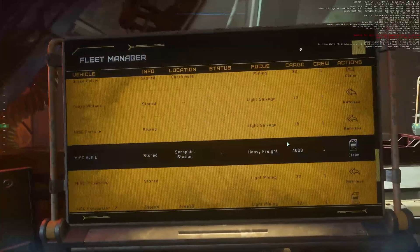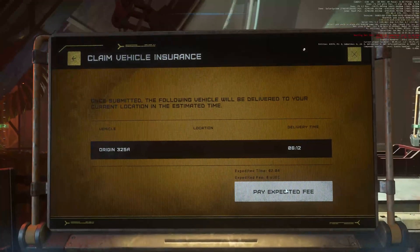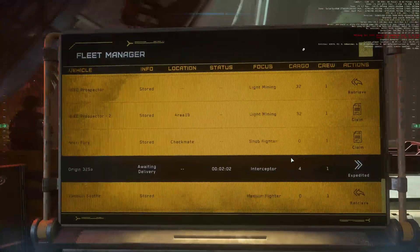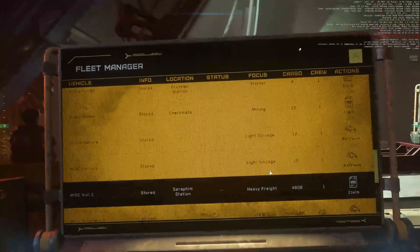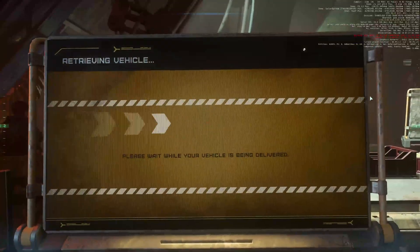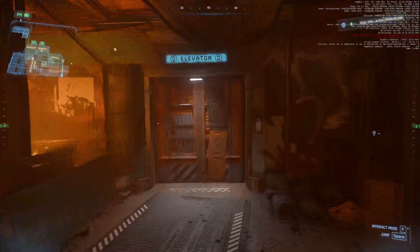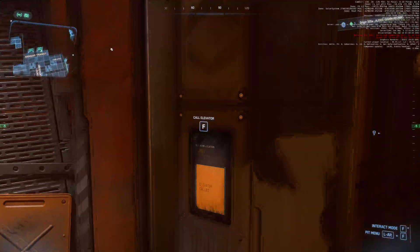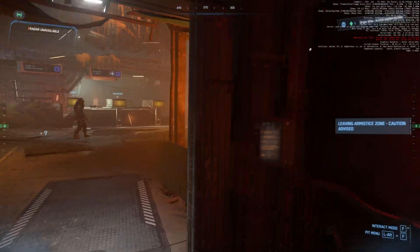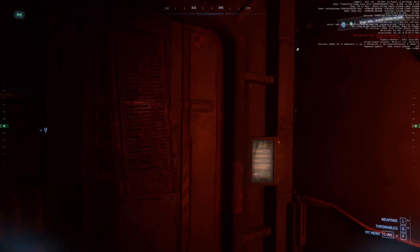We're going to select something. That one's been destroyed, let's make sure to get rid of that problem. Let's get something — you know what, we're going to go with that. So we're going to go and get into the hangars, because that should bring us into an instance that will allow the FPS to stabilize quite a bit. Right now we're at 50-something, which isn't too bad for being in a station and running full ray tracing in VR.